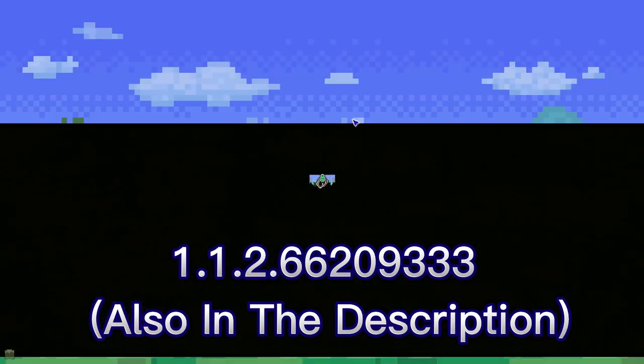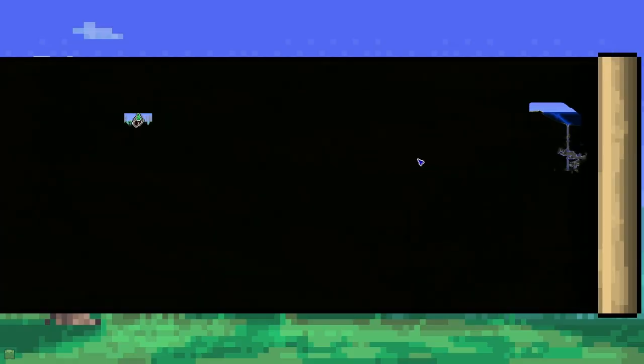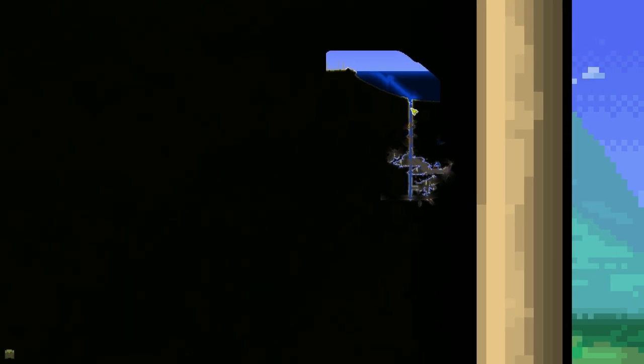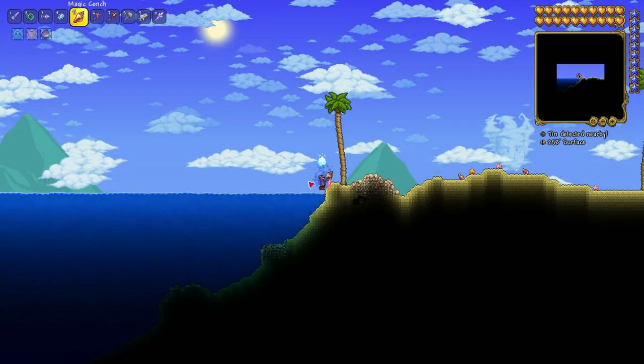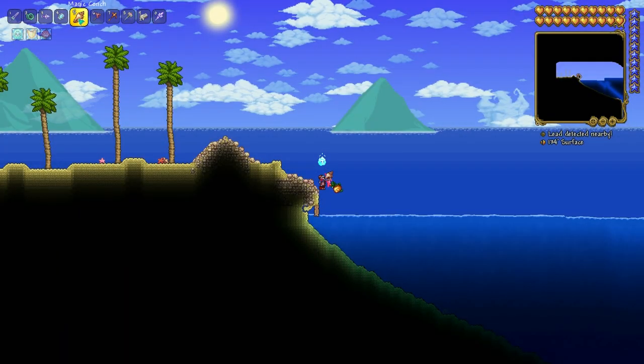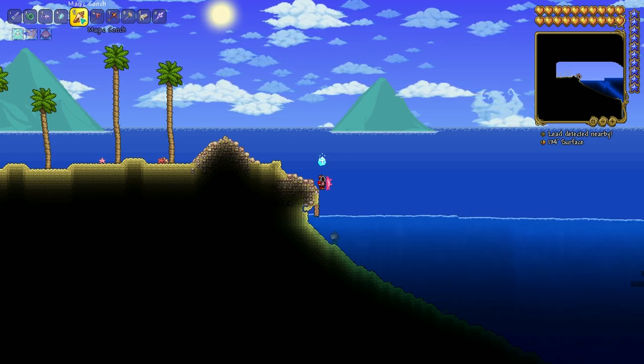So what you have to do on the special map — you are right here. Then you have to go here in the ocean and wait — here must be a chest or something. But you can also go by using a magic conch, which you can also get by finding a seed. I have also made a video about it.